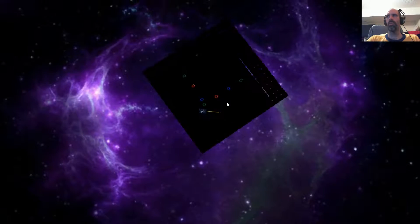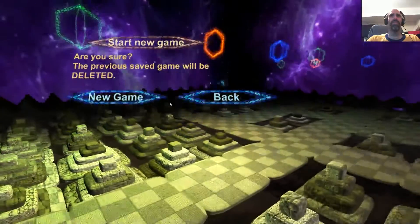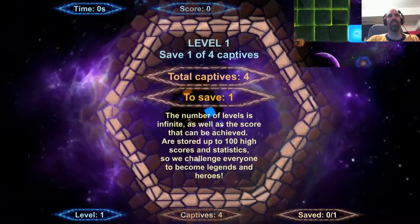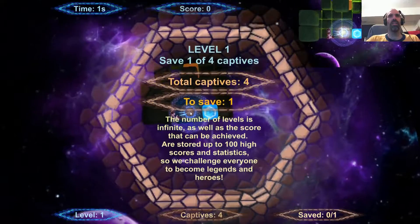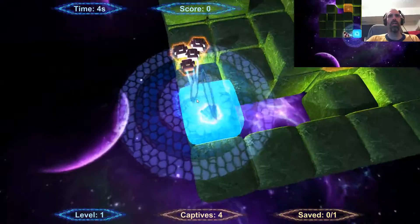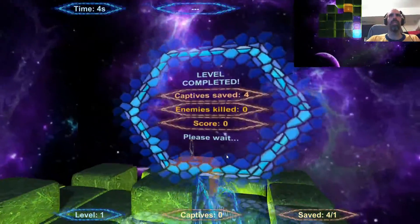So we're going to load up Unlimited Escape 4 now. Two games for the price of one. This is identical — this is so far identical to Unlimited Escape 3. One level in — that is identical so far! What is new?